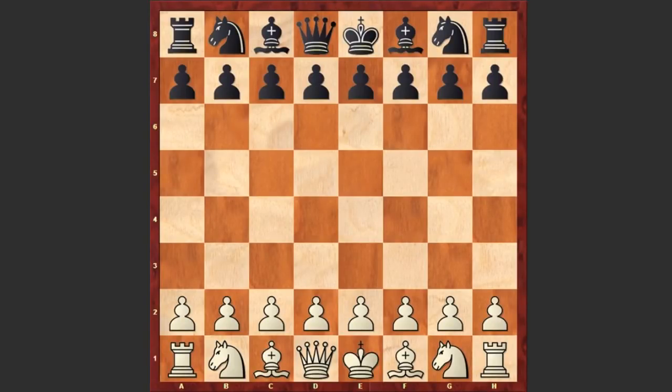Hello chess lovers. I have another very spectacular game for you, played at the World Blitz Chess Championship 2017. This is a clash of two old rivals, with the white pieces playing the reigning world champion Magnus Carlsen, and his opponent is Sergei Karyakin.